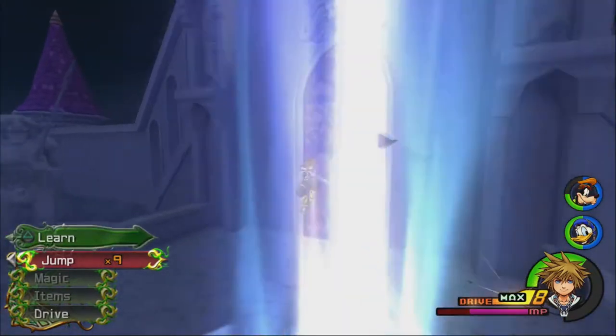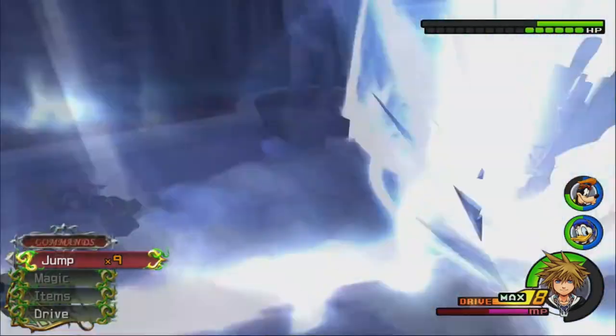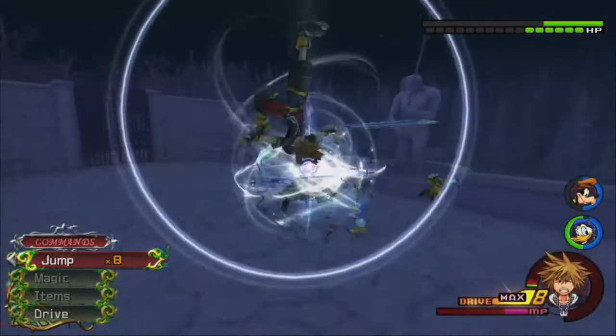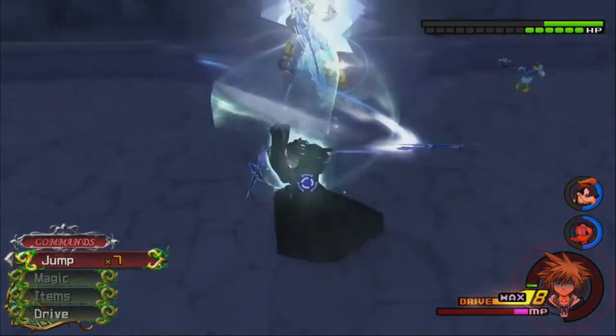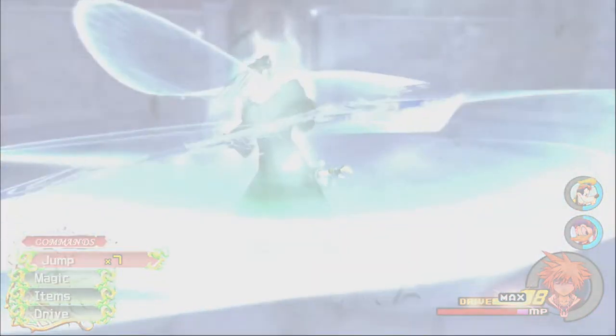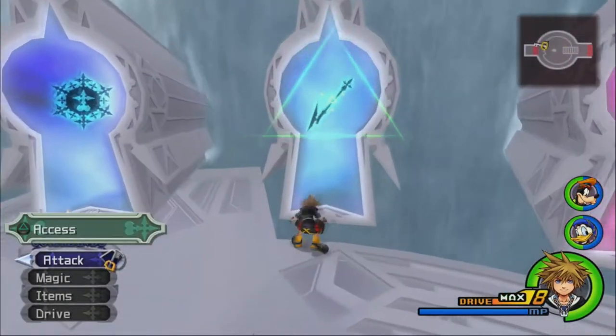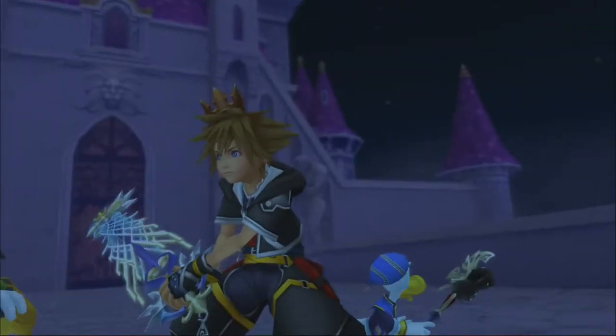You want to do short aerial dodges so that way you can keep doing the Reflects over and over again. That was his desperation move — that was a mistake. You can't damage him when he's doing that. Xaldin's a fight where once you get the basics down, you can get him down to low HP pretty consistently, but getting the last bit of HP down is really tough.